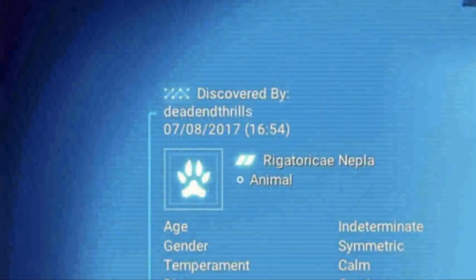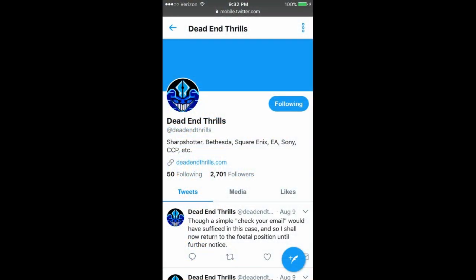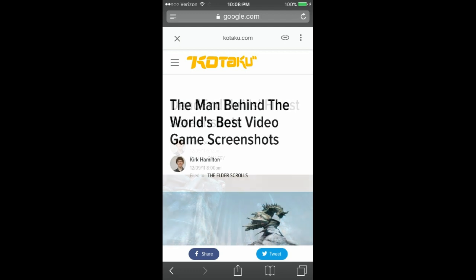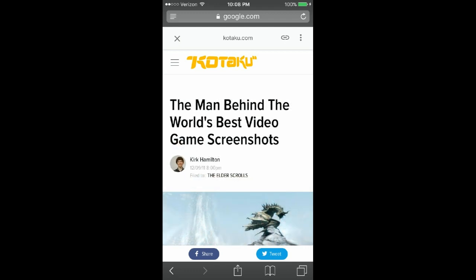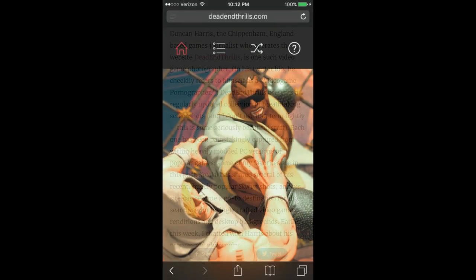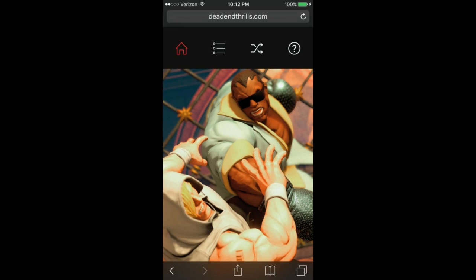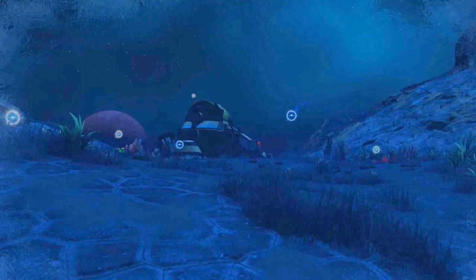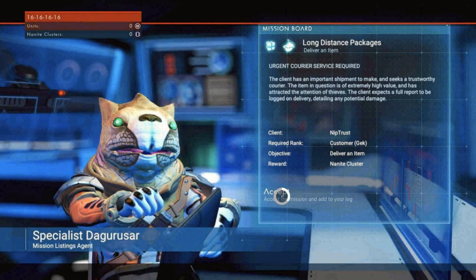Now look at this guy — Dead End Thrills. Check him out. This is the guy who took the picture. He's worked for Bethesda and a bunch of other game studios; taking screenshots is what he does. This is an article from Kotaku saying that Duncan Harris is from Chippenham, England, and runs deadendthrills.com. If you go there you'll see a bunch of No Man's Sky shots, but that's not where these are from — these shots are from the Discord. I believe he's the one who took these shots; Hello Games probably hired him to take screenshots.